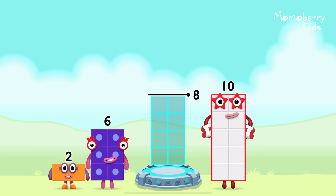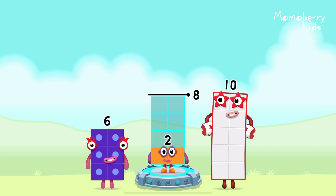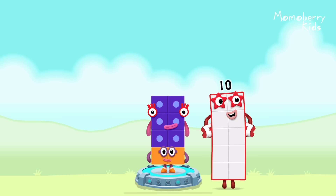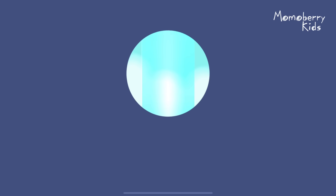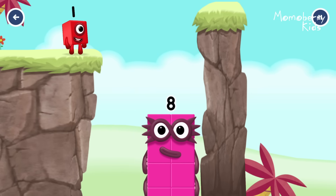Add number blocks to make eight: two, six — you got it! Two plus six equals eight! Eight! Great!